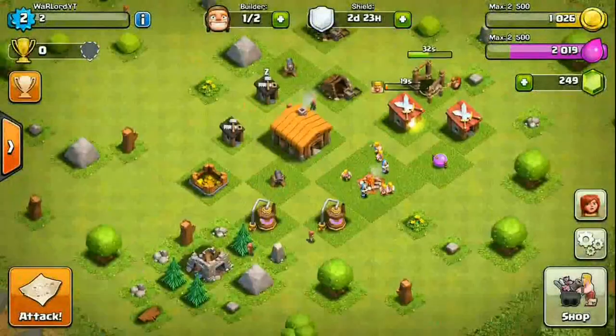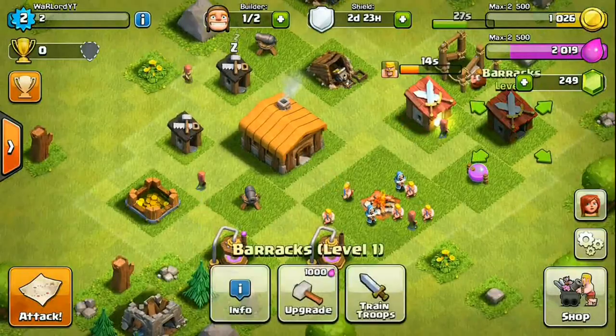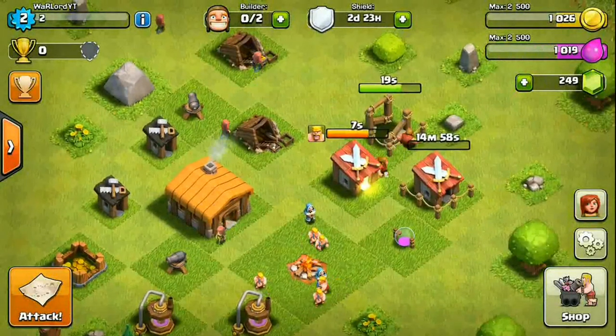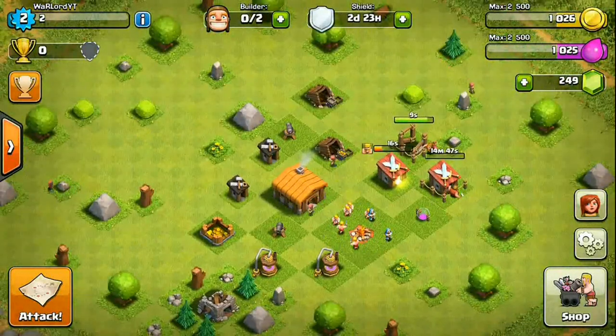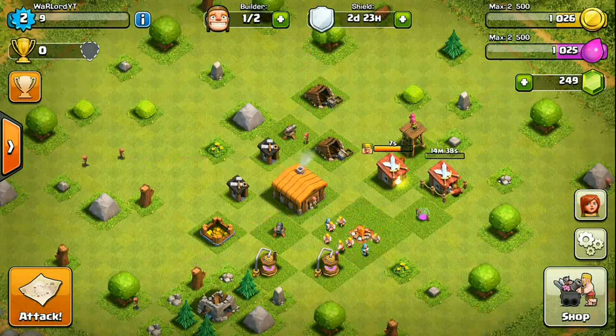We've built everything available from the shop — the only things left are walls, which we'll skip for now. Let's upgrade the barracks to unlock archers. The more you upgrade the barracks, the more troops you unlock. Upgrading to the next level unlocks archers, then the next level unlocks giants, and so on. Each barracks upgrade gives you a new troop type for battle.